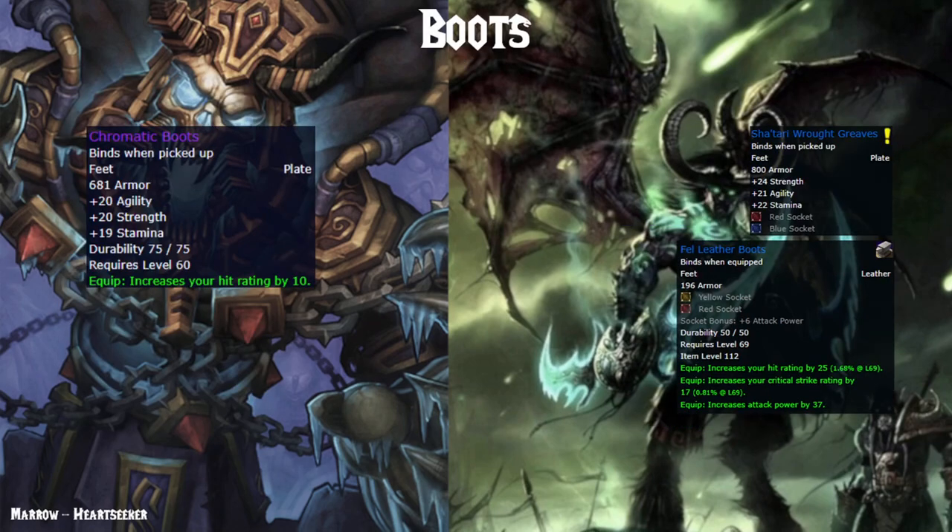For boots, there's not really much to discuss — hopefully you've had Chromatic Boots since BWL, but if not you probably have the Fallen Hero or Slimefoot and Squirmy. Either way it doesn't matter, because you're getting the Sha'tari Wrought Greaves from a quest, and that's an extra 20 Strength versus 10 hit rating on Chromatic — a pretty big upgrade, there's no reason to pass on those. Technically Fel Iron Boots are better raw DPS-wise, but they offer nothing in terms of survivability and are crafted, which means it's going to cost money. Craft them and use them at your own risk.